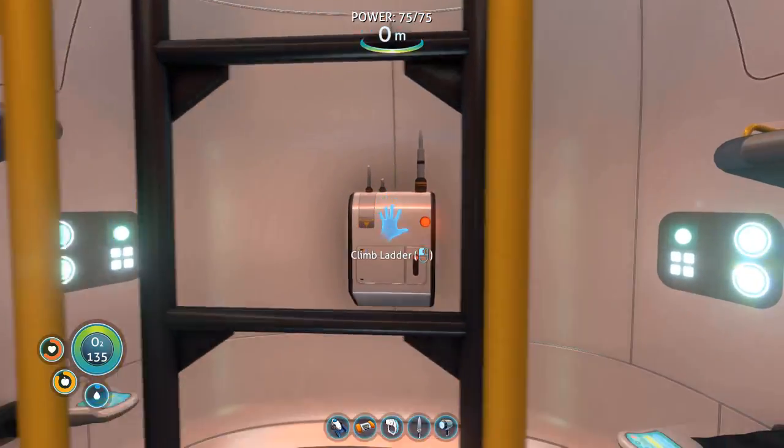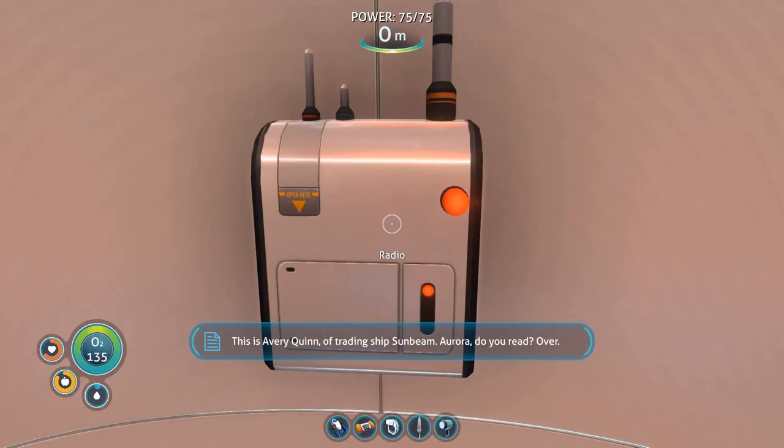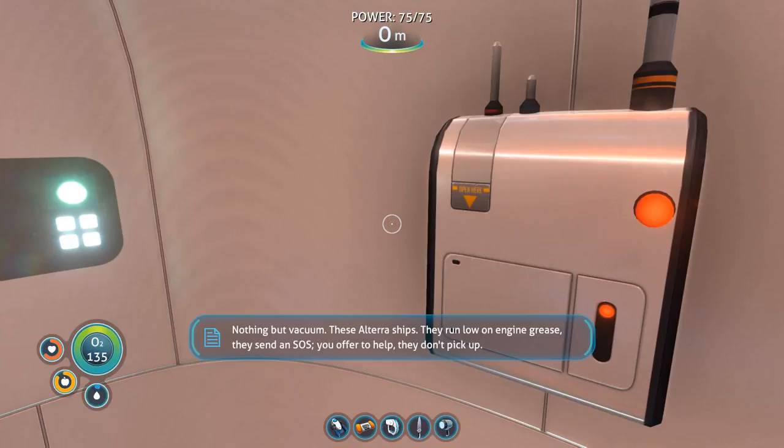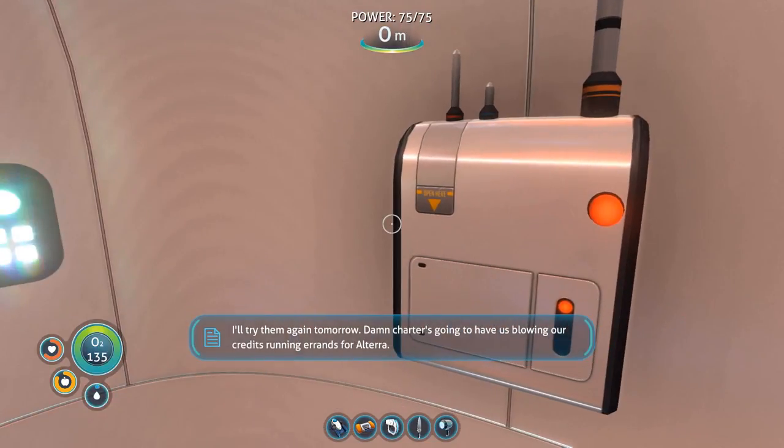We have a message — it's Avery Quinn on the Sunbeam. 'I'm out on the far side of the system, it's gonna take more than a week to reach your position. I'll try again tomorrow — damn charters gonna have us blowing our credits running errands for Alterra.'